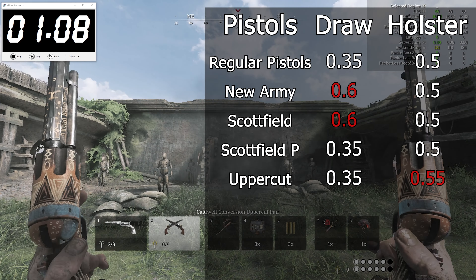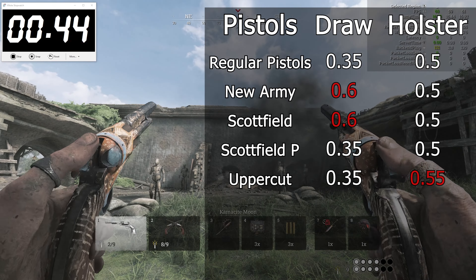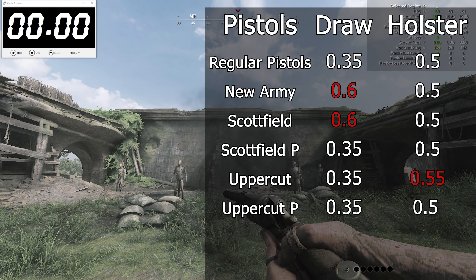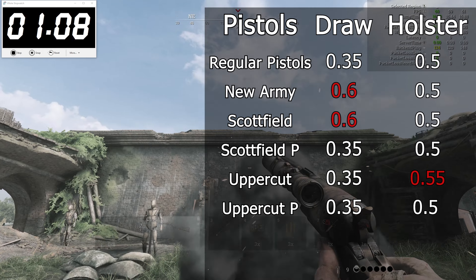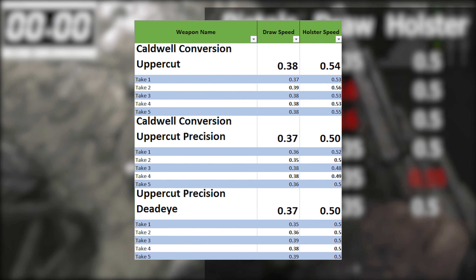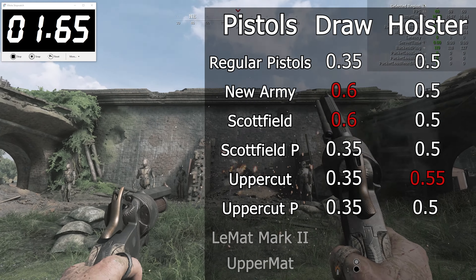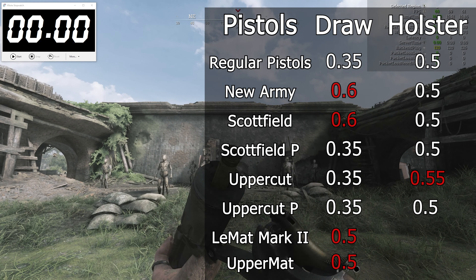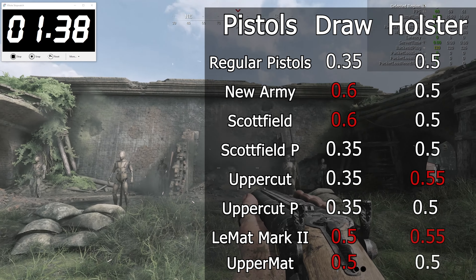The Uppercut also has its precision variants making a separate note. All the Uppercuts draw in slightly more than 35 milliseconds, but the regular version holsters in 55 milliseconds, compared to just 50 from the Uppercut Precision and Uppercut Precision Deadeye. It's not going to be the only time I'll point out differences worthy of being labeled within the margin of error, but this discrepancy was consistently highlighted, so it's worthy of mention. The next strange pistol on the list is the LeMatte — both it and the Uppermatte variant have a draw time of about 50 milliseconds.